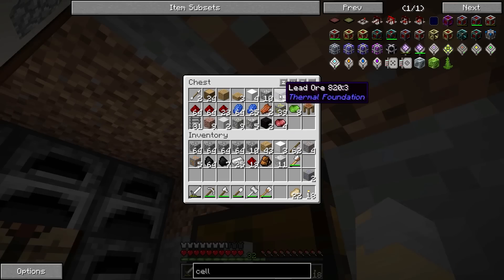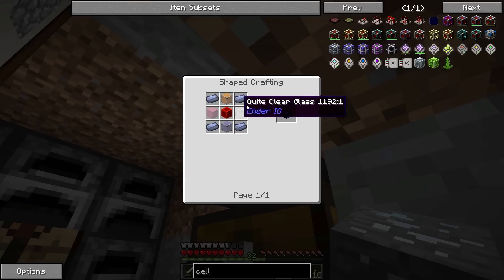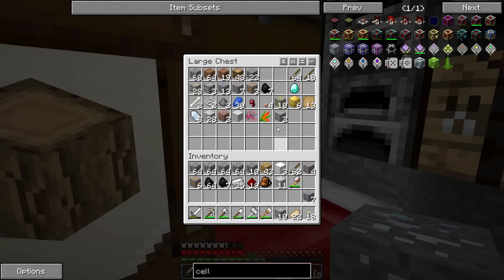Let's just smelt it all up. That's probably a little bit easier. Is there anything else I'm going to need? Copper? I will need some copper. I've got a little bit in here and a little bit in there.